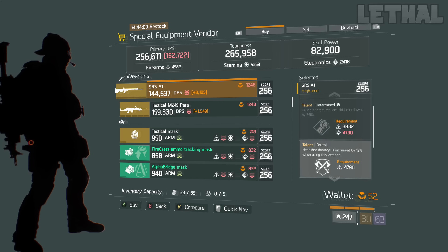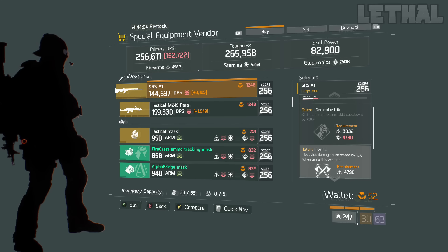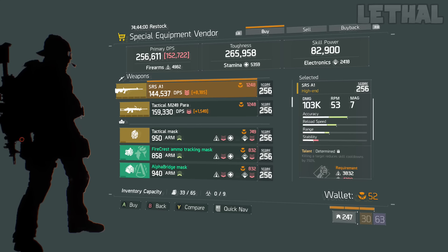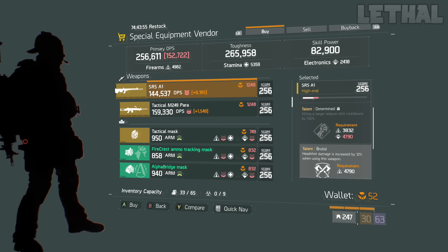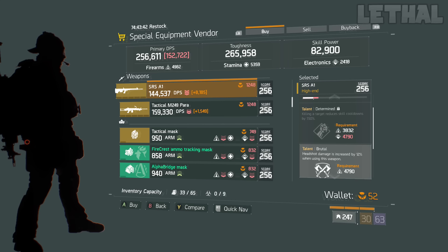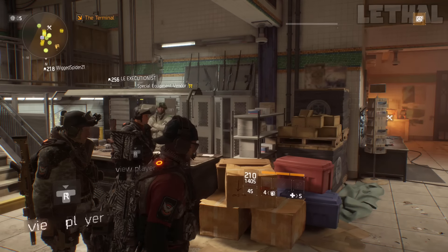With the right build you can get this marksman rifle to hit for some serious damage on any NPC. The talents it comes with are Vicious, Brutal, and Determined. Vicious and Brutal — 100% hands down keep those talents, don't even touch them. Determined I would really recommend rerolling because you need 4,790 electronics to unlock it, which is a ton, and the Determined talent isn't really that good in my opinion — I never found a really good use for it. So I would really recommend rerolling that talent.